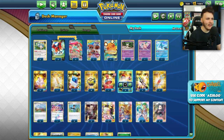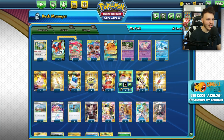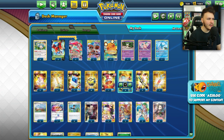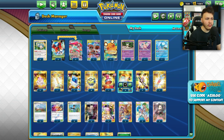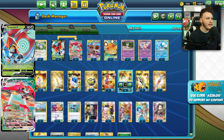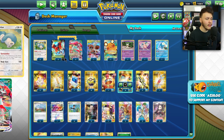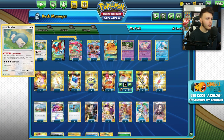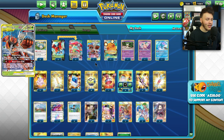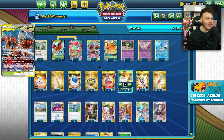There's a little bit of a Tag Call engine — little Tag Calls, Guzma & Hala, Mallow & Lana, Caitlin & Cynthia, and a three-three Orbeetle VMAX line, which I can kind of understand because you only really need to set up like a two-two to be fine and get rolling. Snorlax is in here of course to hide behind early on and draw cards.